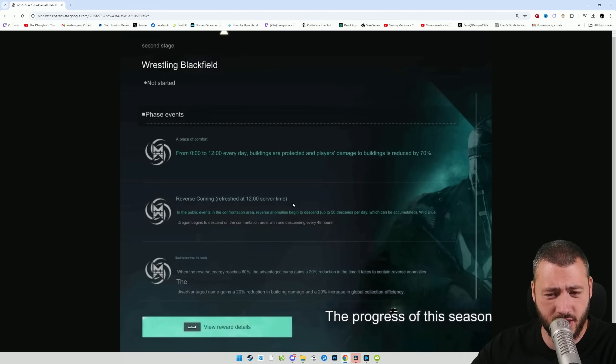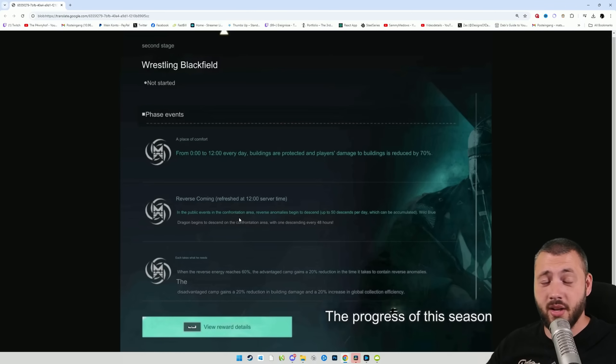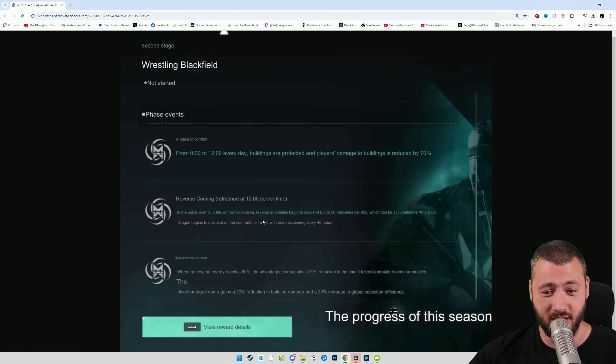Then reverse coming, refreshed at 12 server time. In the public events in the confrontation area, reverse anomalies begin to descend. Public events would be something like the man abyss coming down, the fog events going up, the black sludge down bottom left of the map where you can teleport to — all the cargo scramble public events essentially — you get reverse anomalies. Up to 50 descents per day, which can be accumulated.